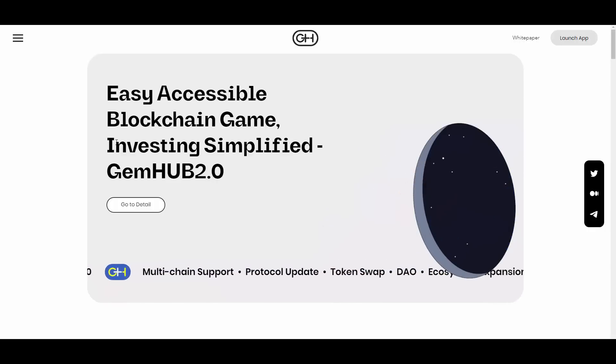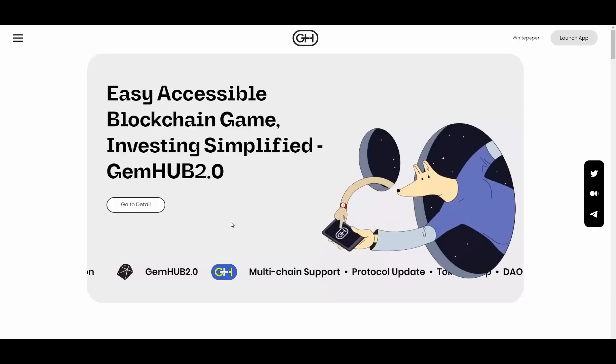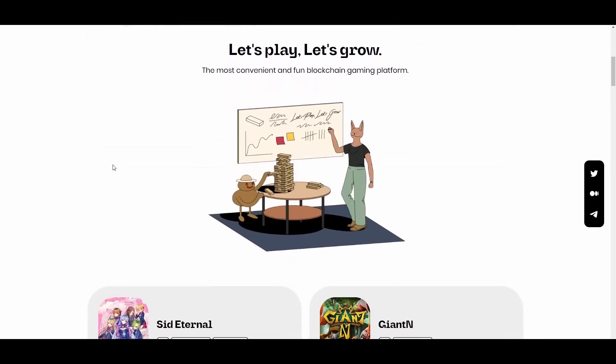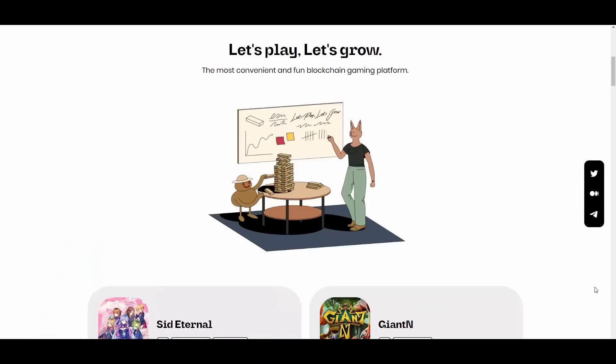GHAB has shown good results among play-to-earn projects. Launched in 2022, it's a play-to-earn project with steady game releases. The platform's motto is 'Let's Play, Let's Grow — the most convenient and fun blockchain gaming platform.' When a game is released, the in-game token is released and GemHub's DeFi deficit pool is distributed as an airdrop. Unlike Wimix or BORA, GemHub issues a separate token for each game rather than a sub-private structure, and it can be traded freely on external DEXes.